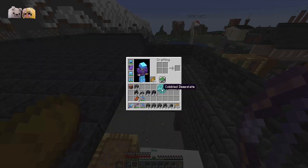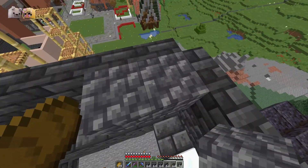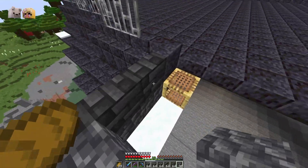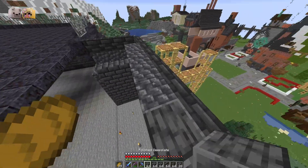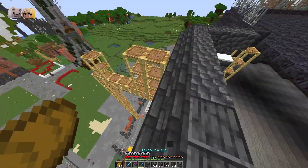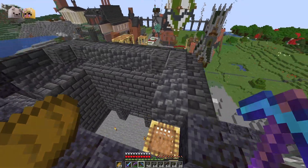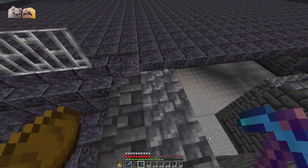We need to square off this bit here so it has a nice square shape to build on, and then build a platform for that. I don't have a pickaxe on me, hang on, let me go back down and get that. We need one to break the black stone for the platform. I'm coming back up — oh, this is a very tall building to climb up.